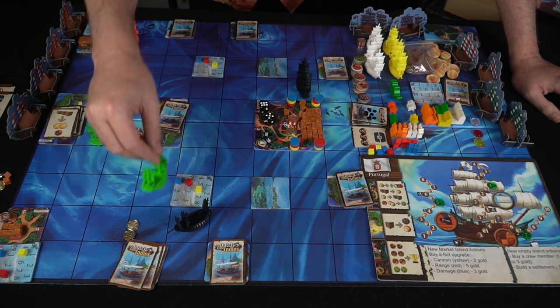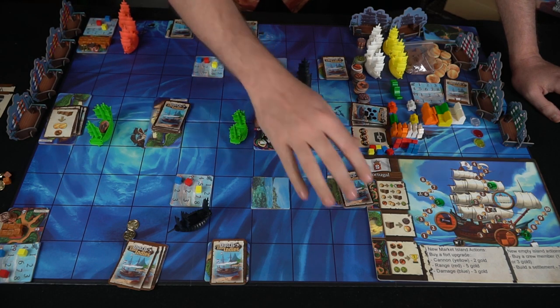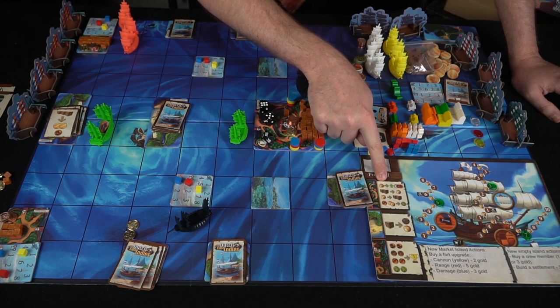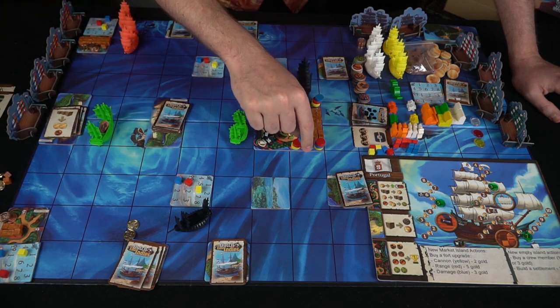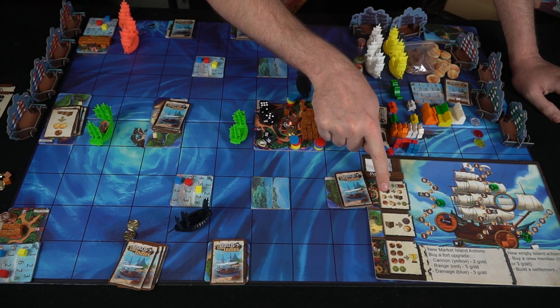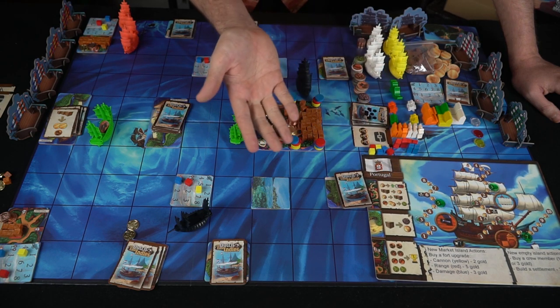When you take your ships to the big island, there are different ports where you can do a number of things. It tells you that you can trade a gold for one of these upgrades, which you bring back to your base to upgrade your fort pieces. You could also spend two shipments for one gold, one gold for two shipments, or two gold for any spice of your choosing. So this central island has a large variety of options, but it's also in the middle of the board surrounded by pirates.